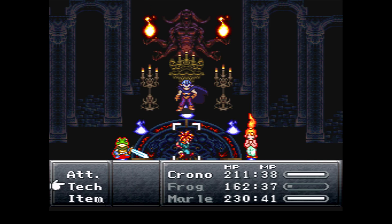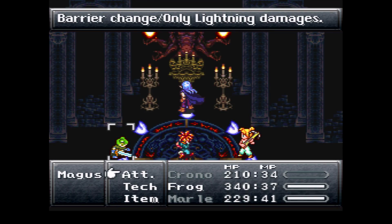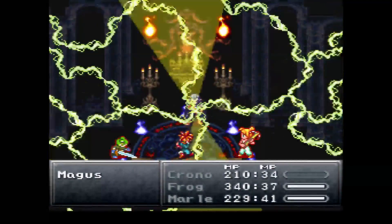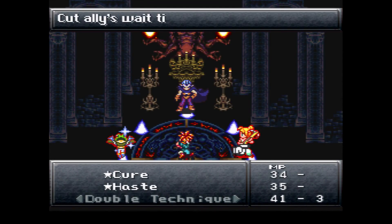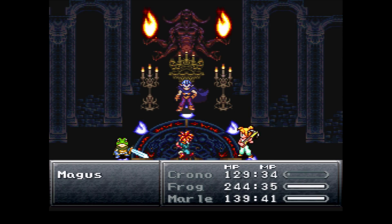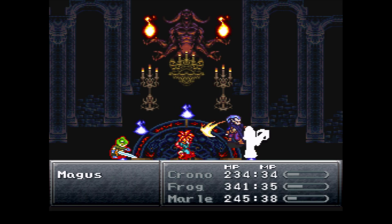Usually it's pretty good to keep everybody above 250 HP for this battle. When it says Magus is risking to cast a spell, it means his defense is down and he doesn't have any barriers going on, so he's actually vulnerable during that moment — but when he does his spell, it really hurts.